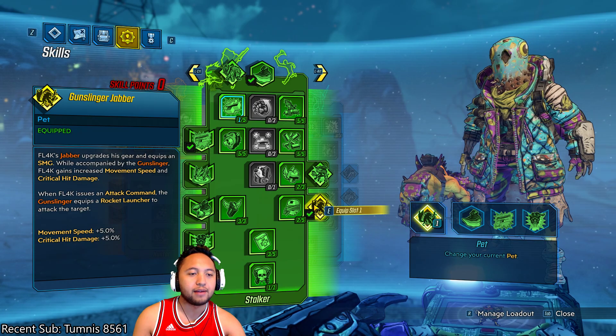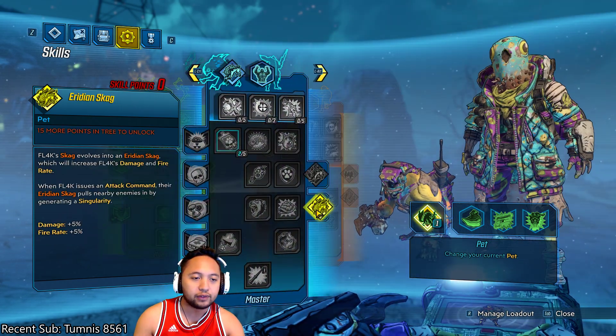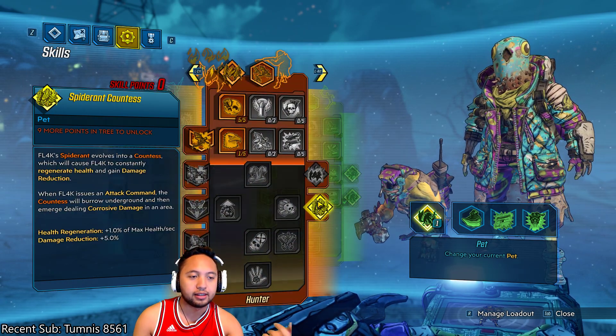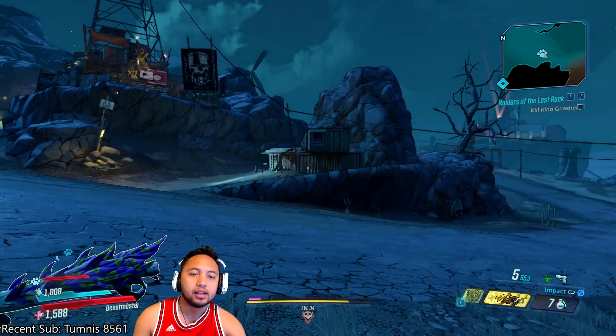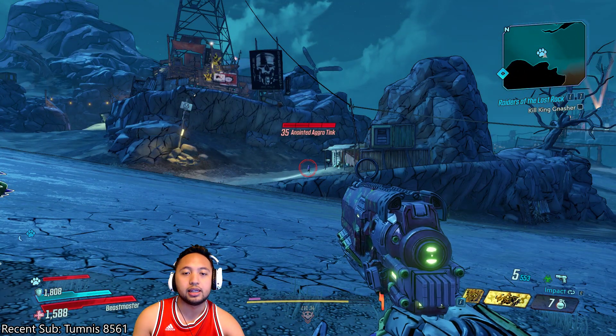Depending on what pet you have, they have an attack command ability. This one's a rocket launcher. If you had another one, this one would be generating a singularity; the other one would be dealing corrosive damage in an area. To really make use out of your pet, you need to learn how to do the attack command.